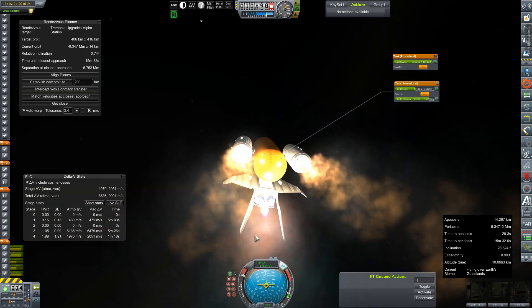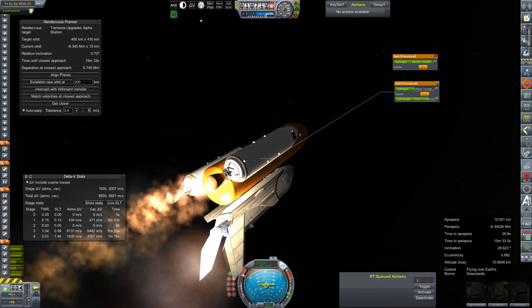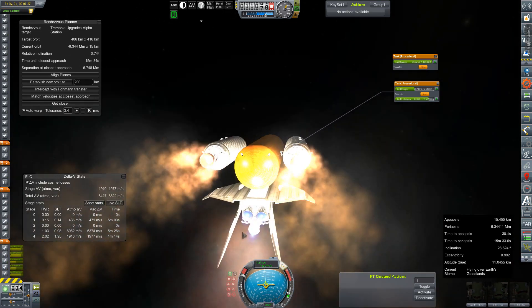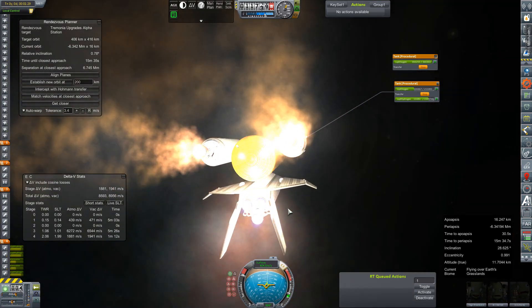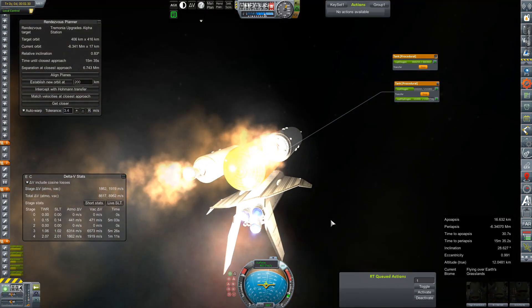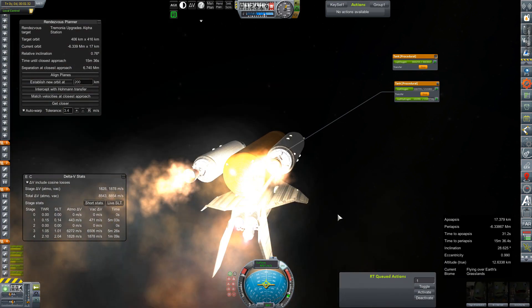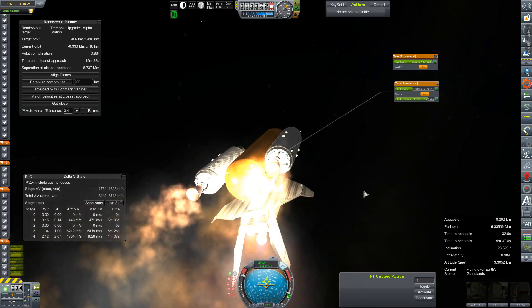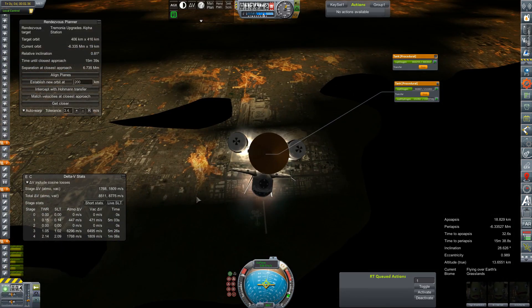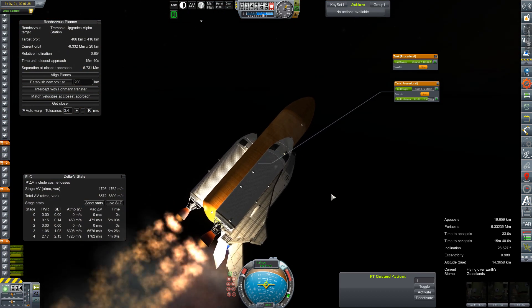Alright, well we've had a failure. I don't know what exactly happened but something took out our wing plates here that shield the engines during re-entry, which means we have to abort. So we're going to readjust our flight plan here. We are not that far off from the launch site so I don't think we need to do much here.